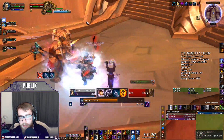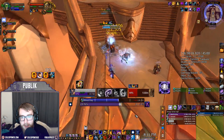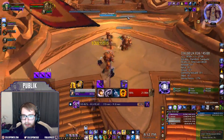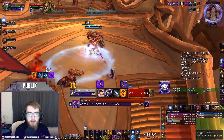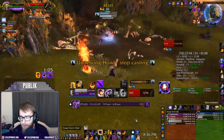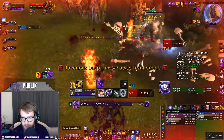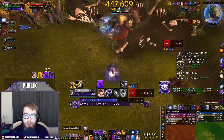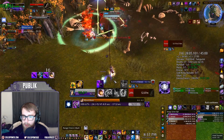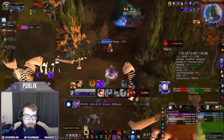In Halls of Valor, Sephuz's Secret is great throughout — almost every mob pack has a good reason to stun or interrupt, so you might as well get a haste proc while doing it. On Fenrir, Shadow Word: Pain or Shadow Word: Death the small dogs that come out to proc Twist of Fate. If you get targeted by Fenrir's Focus ability, pop Dispersion — it can get you through the entire thing without moving, which is a helpful DPS boost for the group.